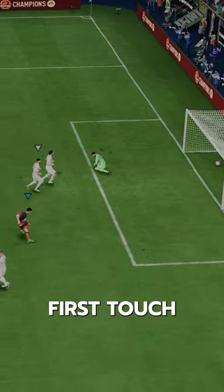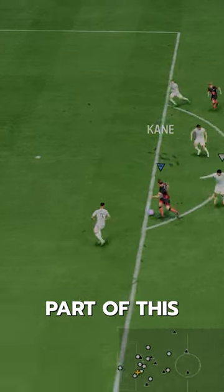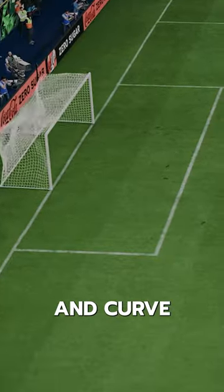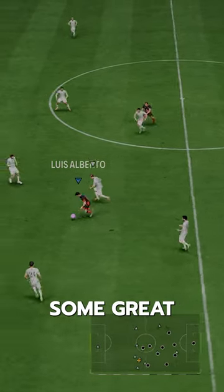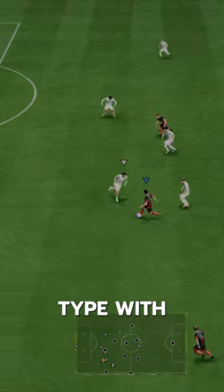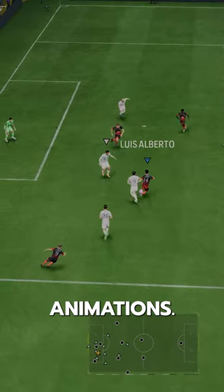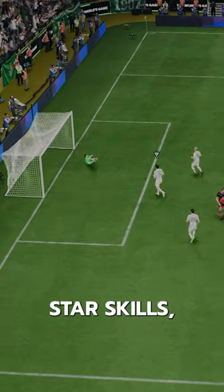He's got the First Touch playstyle so he can play that quick style. Passing is a key part of this card — high vision and curve and the Incisive playstyle allow for him to play some great balls. His dribbling is decent as well: lean body type with good agility and balance, but he doesn't have the best animations. He does have 4-star skills, which is nice.